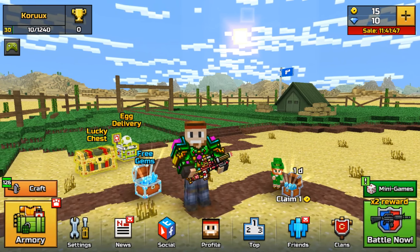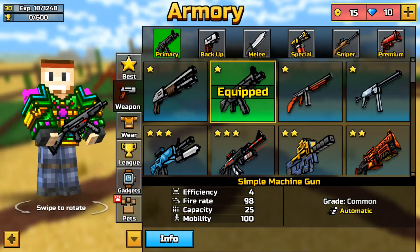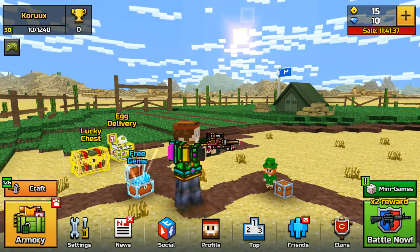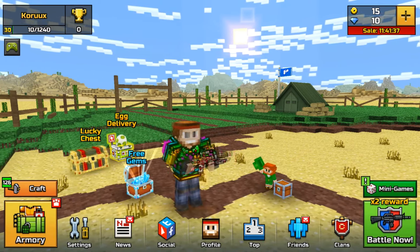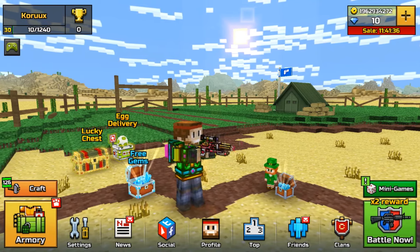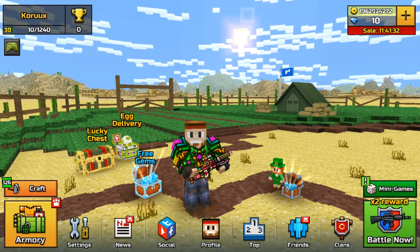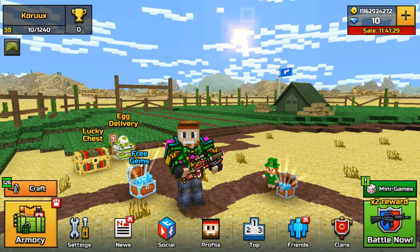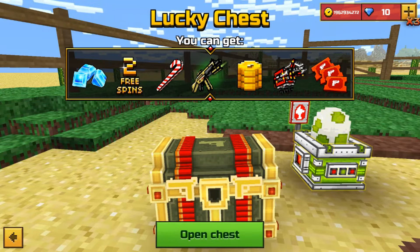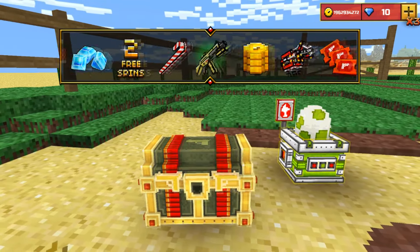Once you've opened up the Pixel Gun 3D mod, as you can see in the top right corner you don't have a lot of gems and coins. To get unlimited coins, there's a little leprechaun in the middle of the screen — just claim that coin and you'll get your unlimited coins. Now to get unlimited gems, go to the Lucky Chest and tap on 'Open Chest.'